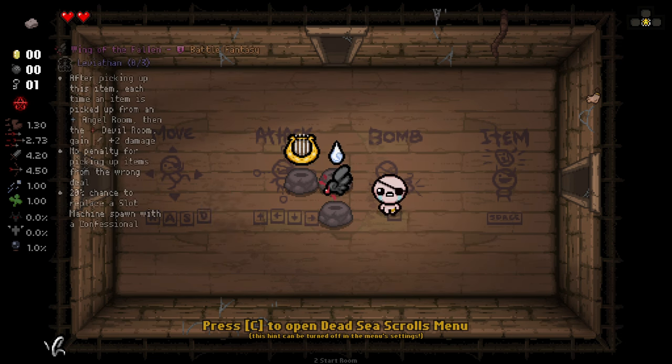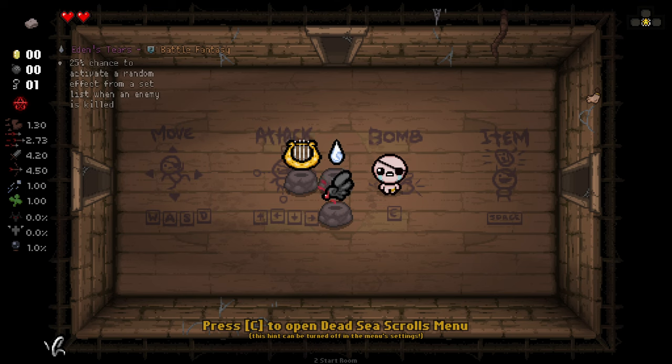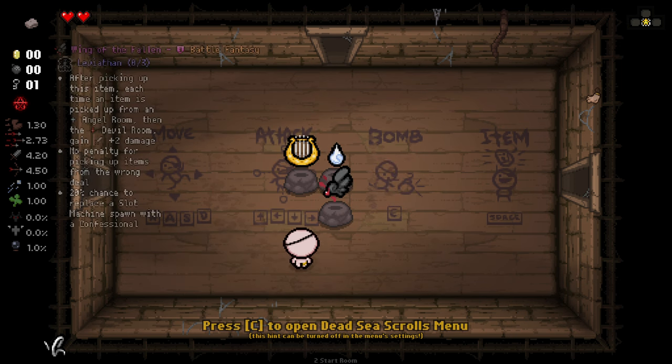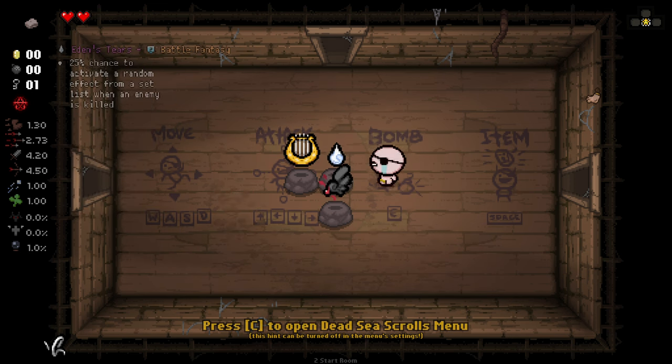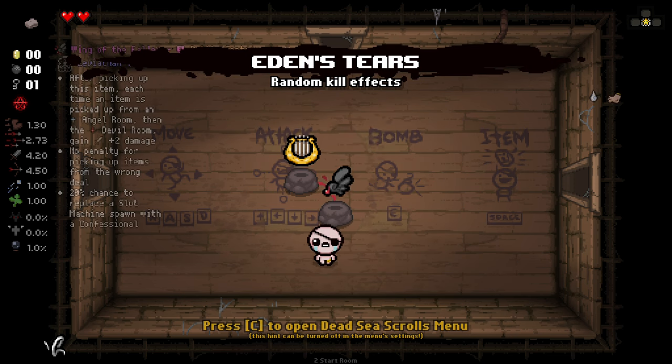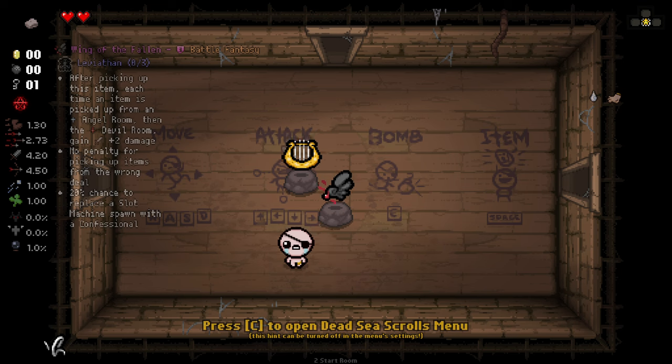I'm Aeronaut, the main lead developer of Battle Fantasy mod as well as a couple of other smaller mods — I'm the programmer. We've got three items here but we're just going to take these two. We've got the Liar, which has a chance to fire a tear with a minimum damage of 15 and splash damage. The two we're showcasing are Eden's Tears — a 25% chance to activate a random effect from a set list when an enemy is killed — and Wings of the Fallen, which is the most interesting one.